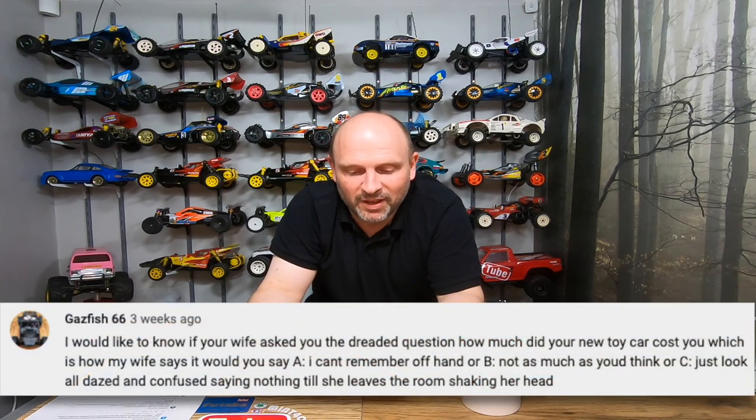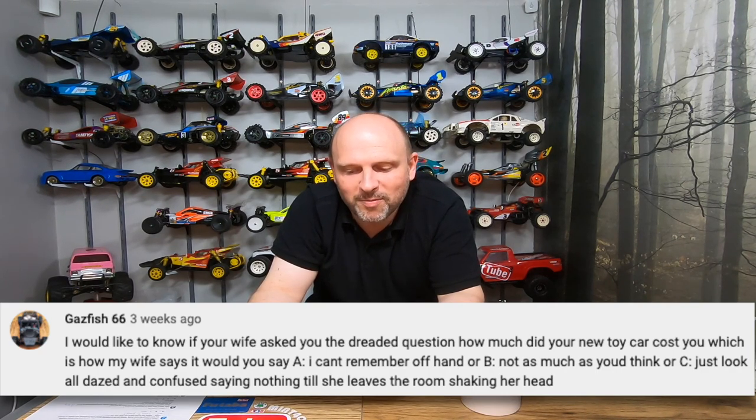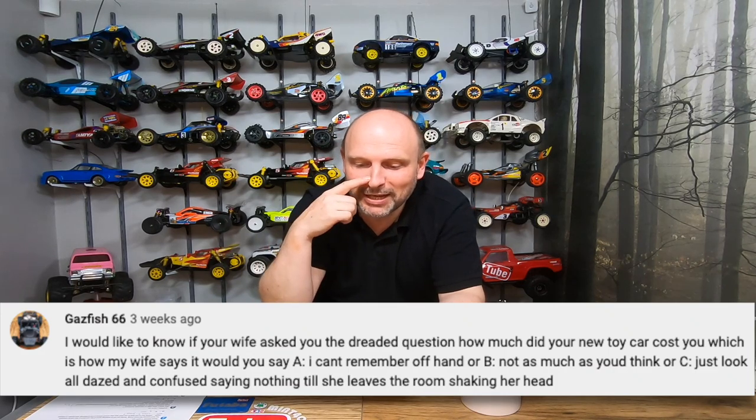Gaz 56 asks: if your wife asks the dreaded question 'how much did your new toy car cost you?' — your answer is: A, I can't remember offhand; B, not as much as you think; C, just look all dazed and confused saying nothing till she leaves the room shaking her head. It's always got to be C — you've just got to go blank and eventually they leave. Or you can go with D: I've had that for ages. That's the generic one when it comes to things like shoes, handbags, and clothes. Luckily my wife's not really crazy on handbags and shoes, so I dodged that bullet in return.